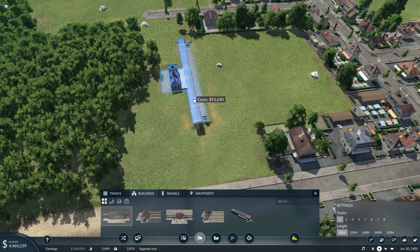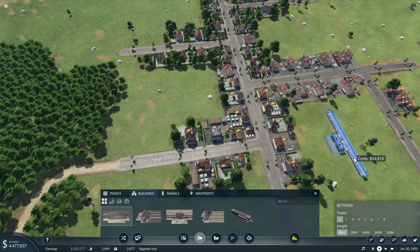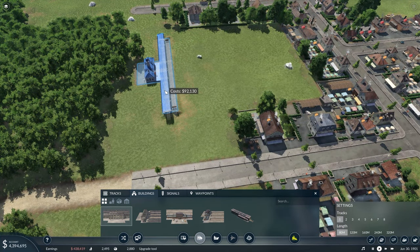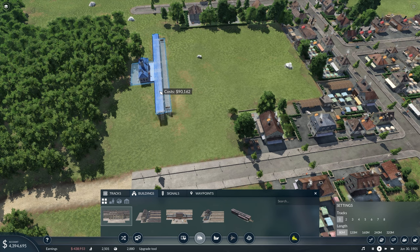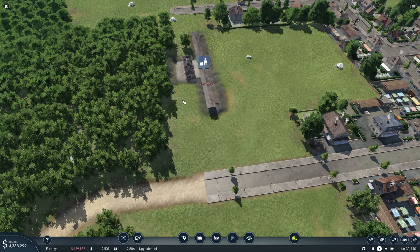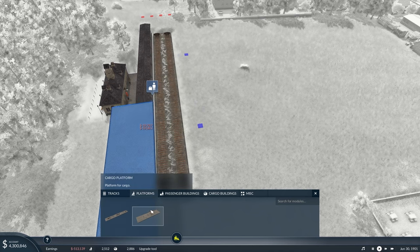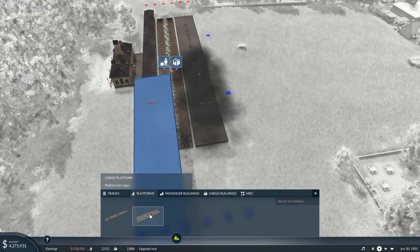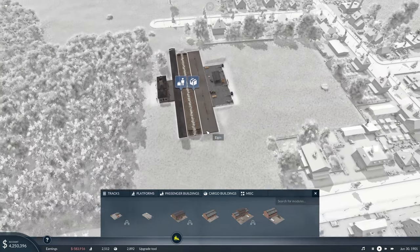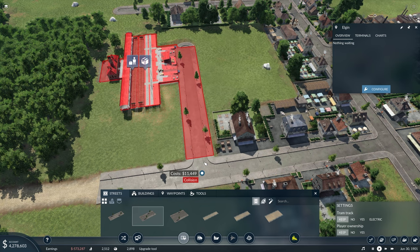There's those darn turkeys again! Looking at this, you can see all of our goods are right here in the middle. I originally was going to put the station right here, but I don't want to destroy any of those houses because you only get so many per city, and from what I understand, if you remove them they just don't come back. So we're going to put it in right here, and start off by putting in the tracks, then throw down a cargo platform right away.